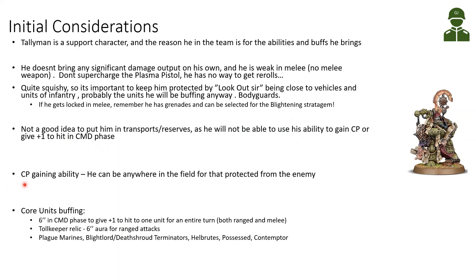For the command point gaining ability, he can be anywhere in the field, protected from the enemy. For core unit buffing, keep him within six inches of a core unit in the command phase to give +1 to hit for the entire turn. The Toll Keeper Relic is a six-inch aura for ranged attacks. The core units he can buff are Plague Marines, Blightlord Terminators, Death Shroud Terminators, Hellbrutes, Possessed, and Contemptor Dreadnoughts.